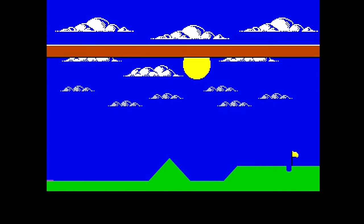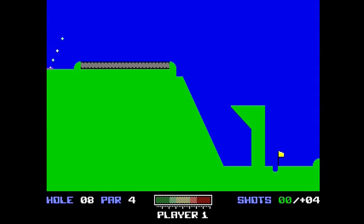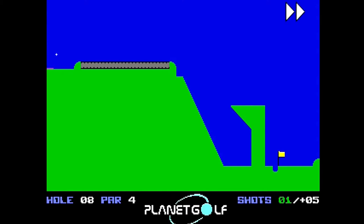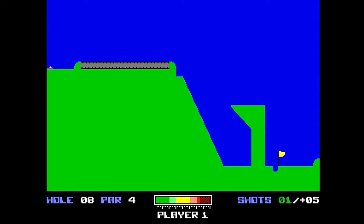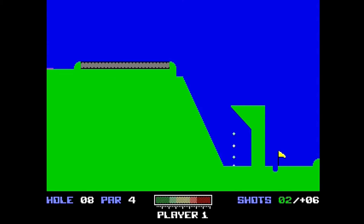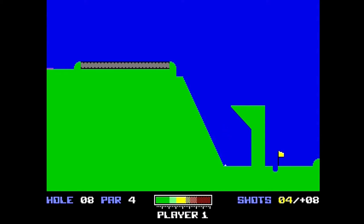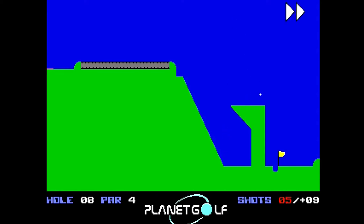Some holes even display a quick tip or message at the beginning of a hole. Pressing down on the joystick will make the message disappear. On the lower portion of the screen, the current hole being played is displayed on the left side, followed by the number of strokes required to make par. On the bottom right portion of the screen, your number of shots taken is displayed and is color coded. If green, you are still below par; if yellow, you are shooting for par; if red, you are over par. The number just to the right of your shots taken is your overall score for all holes, displayed in white.